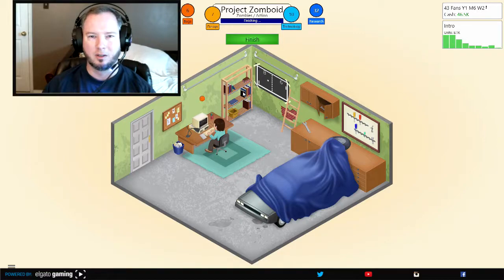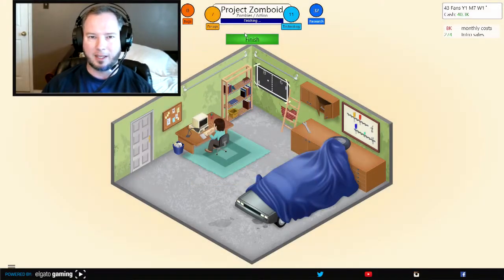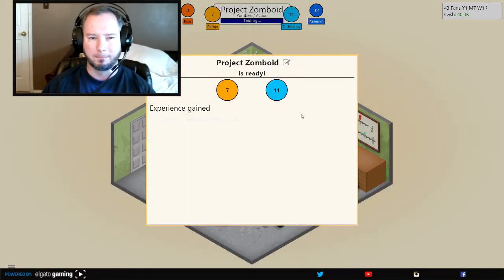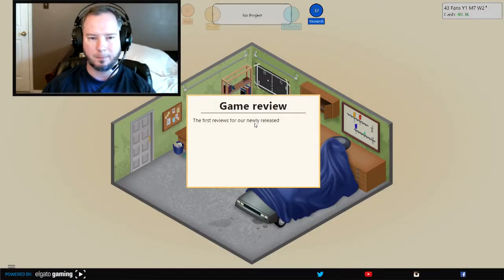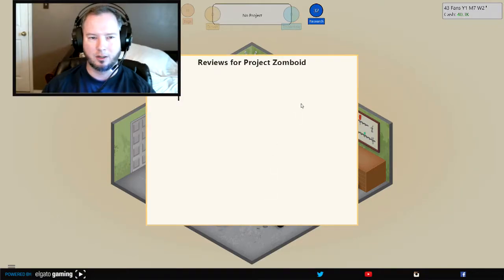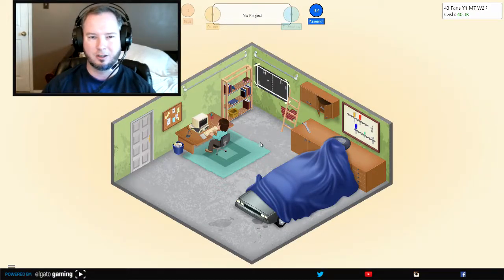We got a lot of bugs this one. We're gonna wait one more week. The other game's already off the market and I just finished this one — 58,289 in sales. I'm a little bit better than what I did before, but I gotta get a better game out there with better reviews. New topic and new combo — getting a little bit better on everything. Let's release the game. Alright, the reviews are in — meh. Not bad, not good. Not very good this time either.